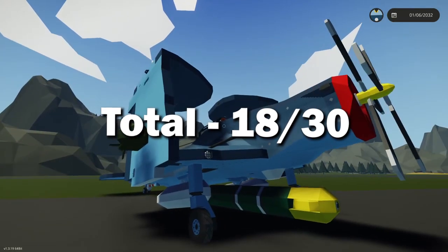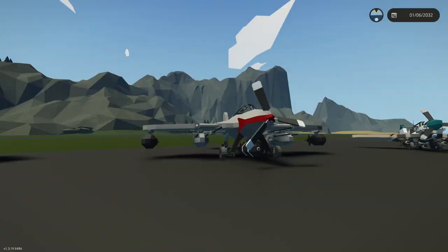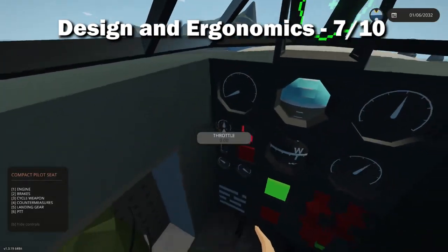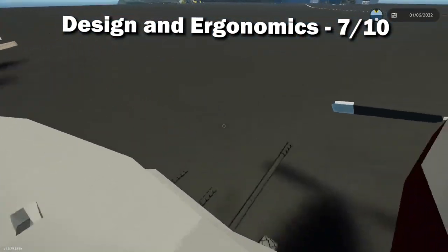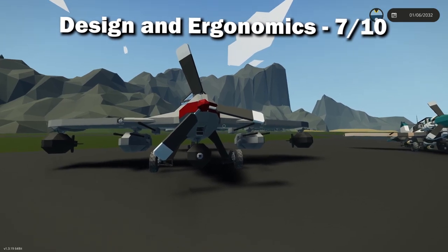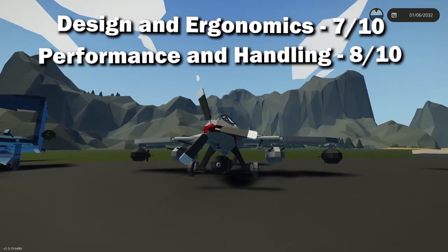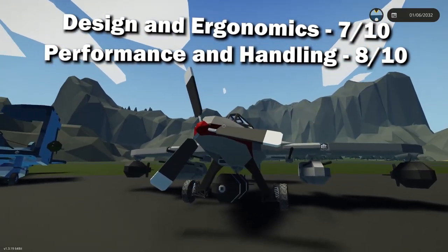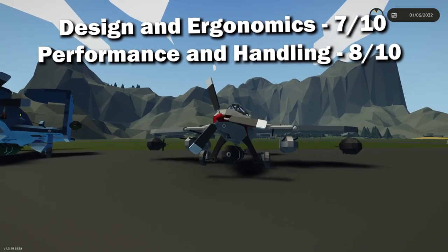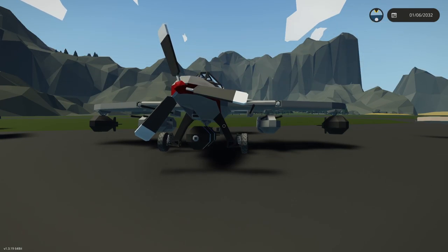That's actually a really good score — well done. For the A57, design and ergonomics got a seven. The thing that let you down is that nothing has units — I can't tell if it's feet or meters for altitude. Performance and handling gets an eight because it handles really well, though it's almost too well and becomes a bit uncontrollable. Combat effectiveness gets a six, giving a total score of 21 out of 30.